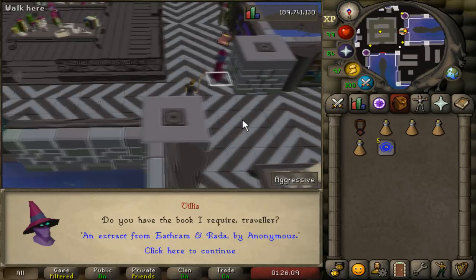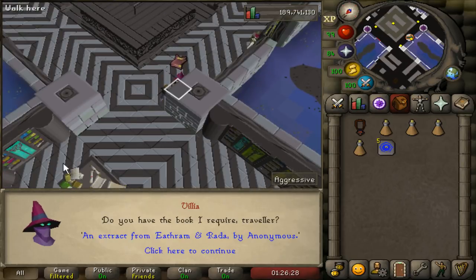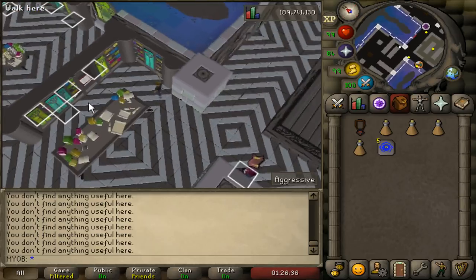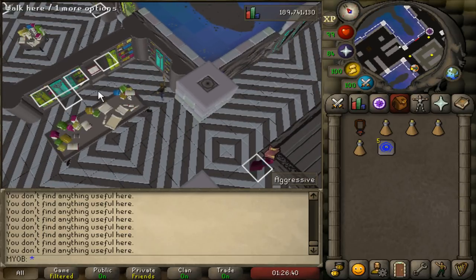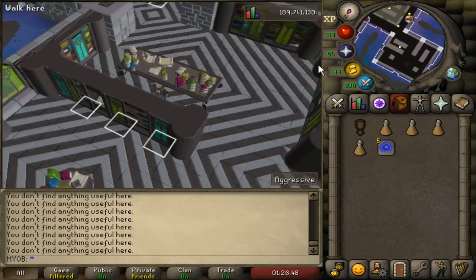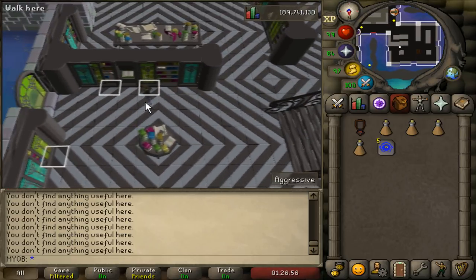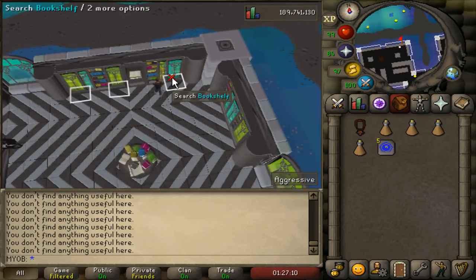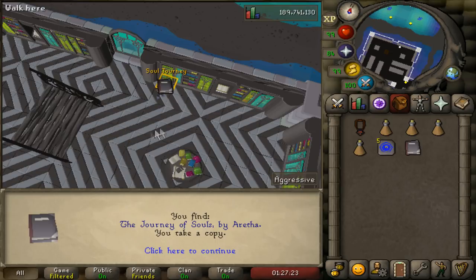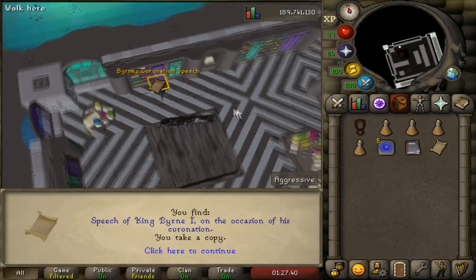Start by helping Vilja on the ground floor. She'll ask for a certain type of book. The RuneLight Client will show you exactly where every book is in the library — just search each bookcase that has a white square in front of it. As you search them, the client will figure out where every single book is. If it shows two or three different-looking scrolls, search that bookcase and it'll provide more information about where other books are.